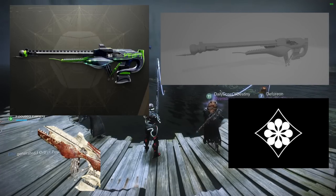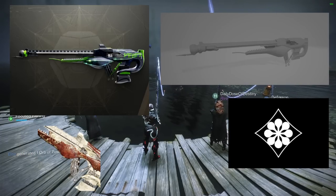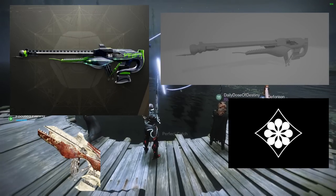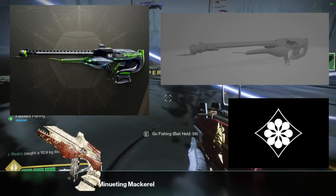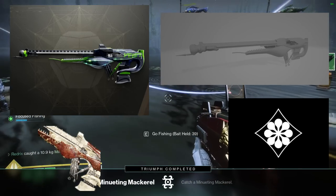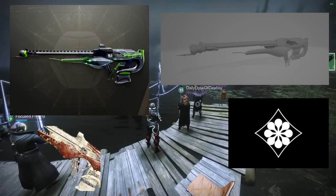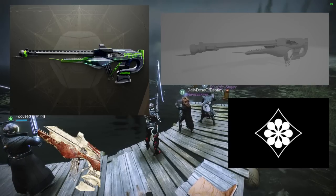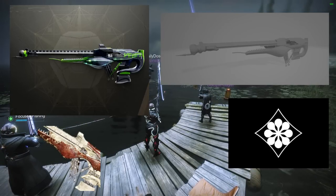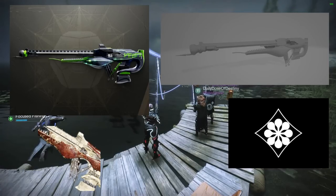The Scout Rifle apparently has infinite Headstone on headshots instead of kills, and there is an unknown Catalyst. We did have some gameplay leaked for this weapon, and my friend Tegliz covered it on his channel. We don't really know too much about how the Scout Rifle will play, unlike the Trace Rifle where you could make a reasonable guess. So this Scout Rifle will be very interesting — the perks will go live tomorrow.